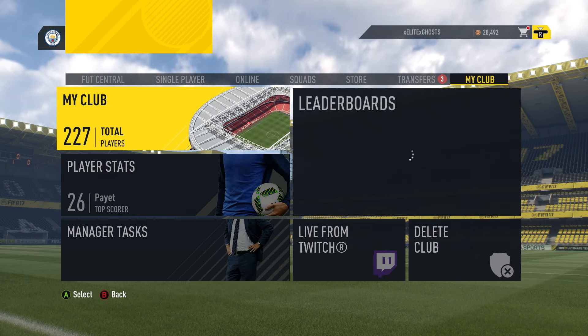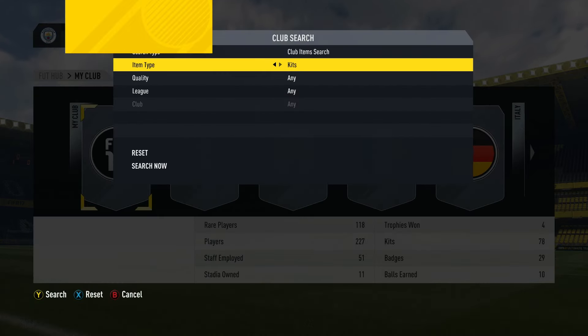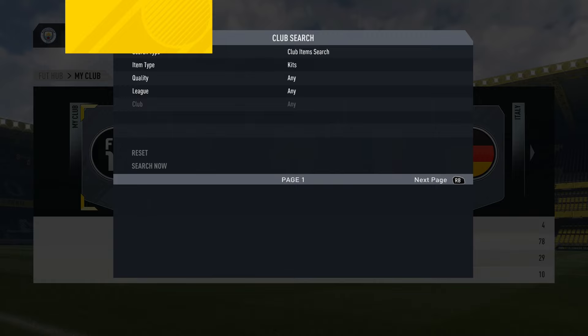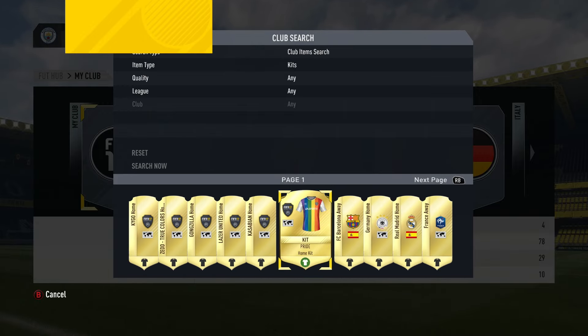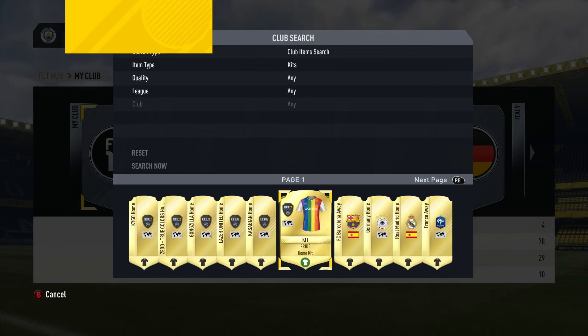Yeah, let's go ahead and look at it again. Club items, kits, and search now. As you guys can see, it's right there. It has those nice stripes. I like how it says 'Pride' — Pride is the kit name.